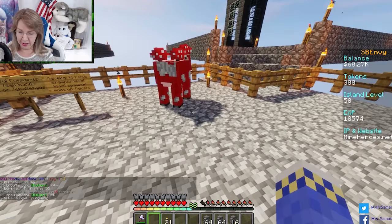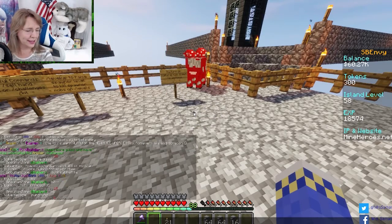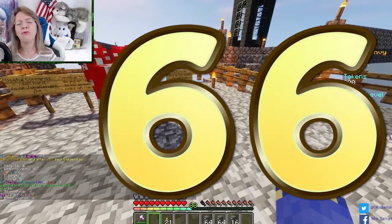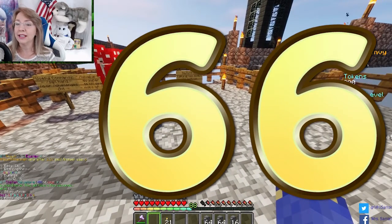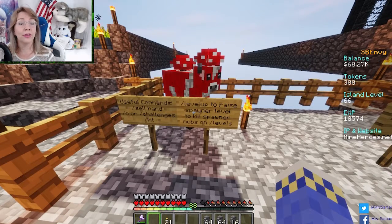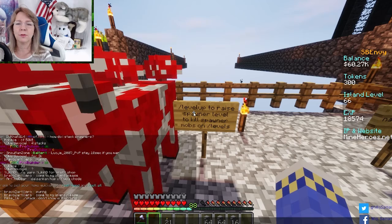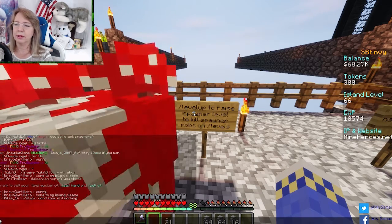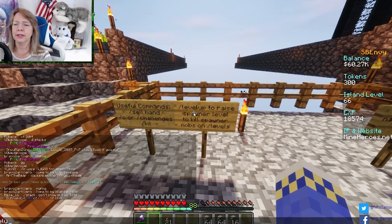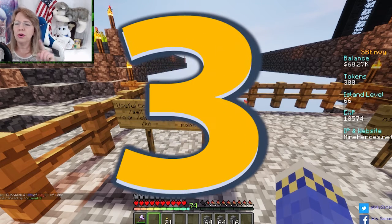Level up the island — oh my goodness, 66! I went up to level 66, I'm so happy! Now I'm level 66 on the island level. Let's see if I can raise my spawner level — it says level up. Bam boom — you're ranked up to level three! Look at that, I ranked up to level three!